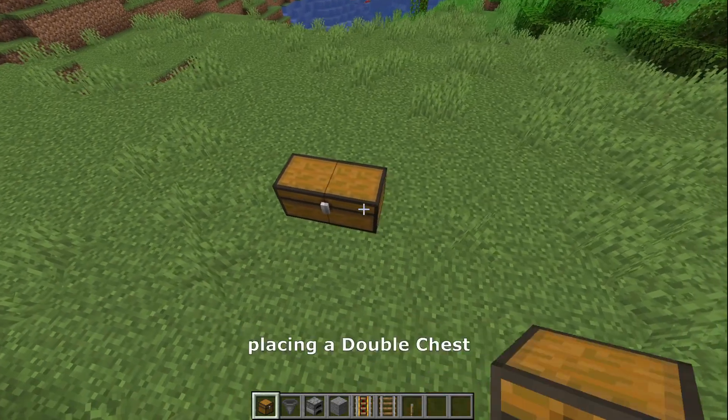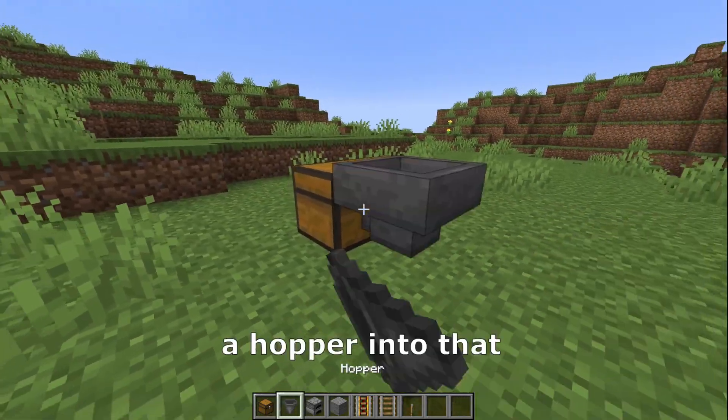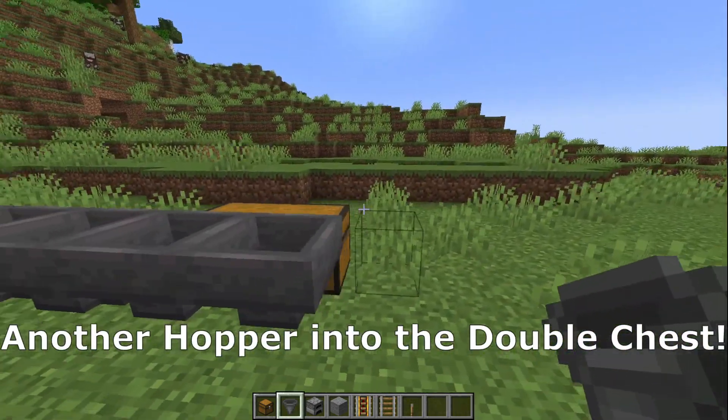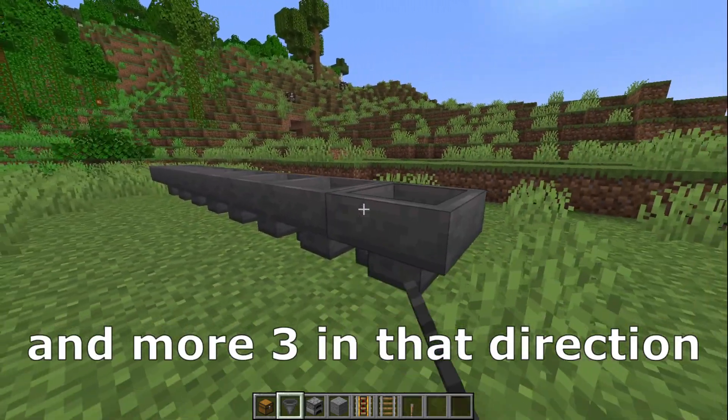That's dual material. We start by placing a double chest, after that a hopper to that and more three in that direction. Another hopper into the double chest and more three in that direction.